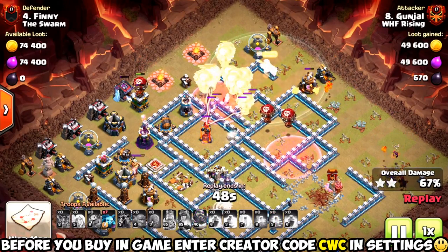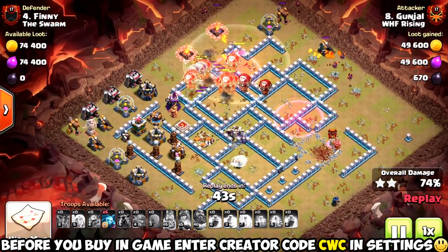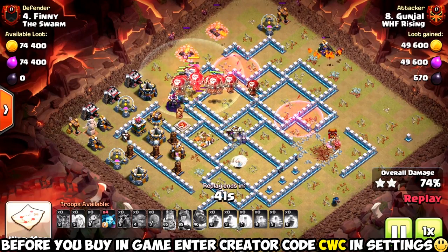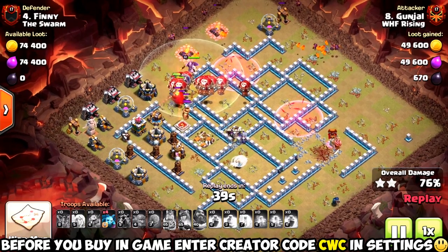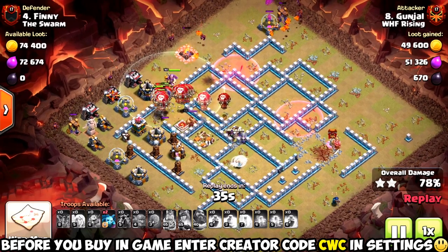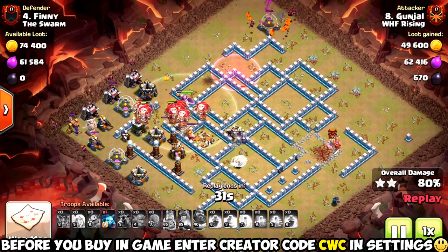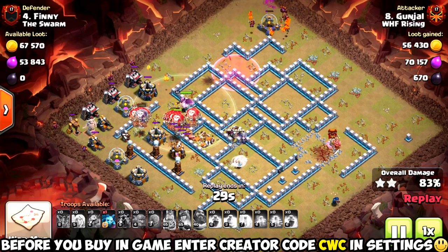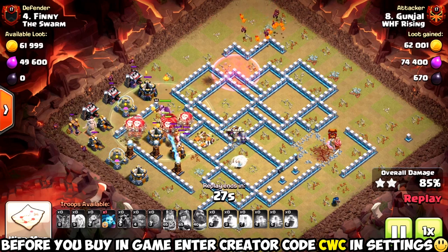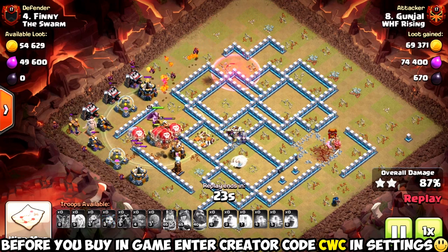We've got one Haste Spell left. He still has his Grand Warden ability, and he's going to pop it right there going into that Multi-Target Inferno. Look how many Loons Gunjal has left on this one — there's a whole Tesla farm to chew through on the back side, but he's probably got around 25 Loons right there. He's got a ton of Loons. It's going to turn into more of a triple — maybe a Red Bomb or something along those lines.